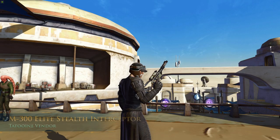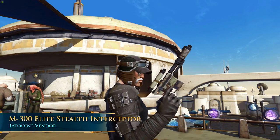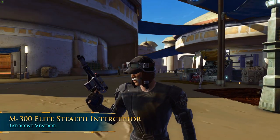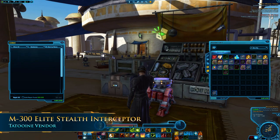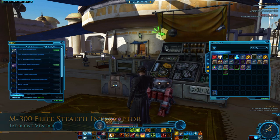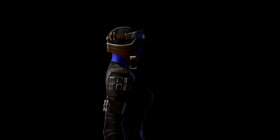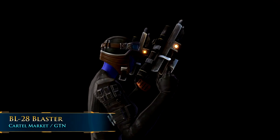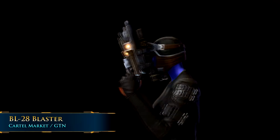If you're looking for something with a guaranteed low price, you can get the M300 Elite Stealth Interceptor Weapon, which is actually from a Tatooine specialty vendor — usually up a set of stairs, either Republic side or Imperial side in the main Tatooine city. It's for level 20 and up, and it costs a whopping 11,000 credits. If you're looking for something a little less rugged, a little more matte black, there's the BL-28 Blaster. It has a small light on the side that'll change color with your color crystal — that's a Cartel Market or GTN weapon.